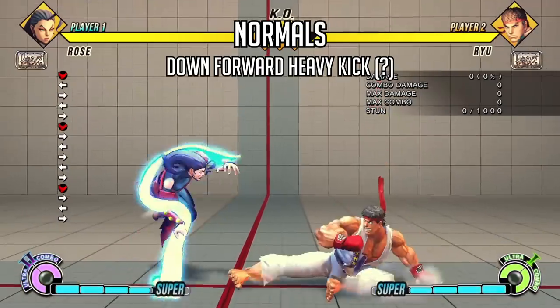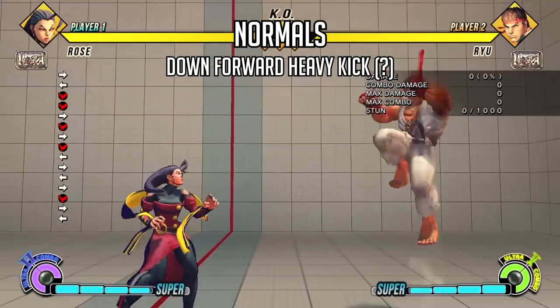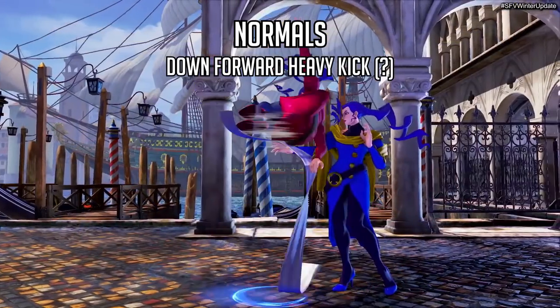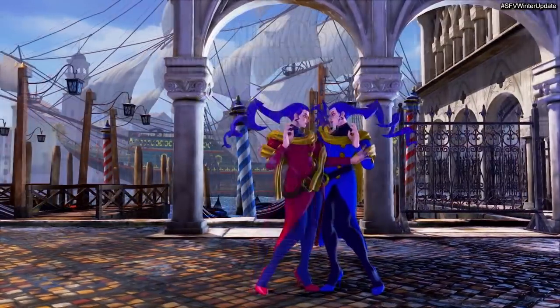After the Soul Piede we see what would be her far standing heavy kick from Street Fighter 4. It's a very long range poke in that game, and while it doesn't seem to go as far here, it still has that property where she leaps on top of the scarf, so she should be able to go over lows using this normal as well. This might be a command normal just like the Piede, so I wonder what the input would be.